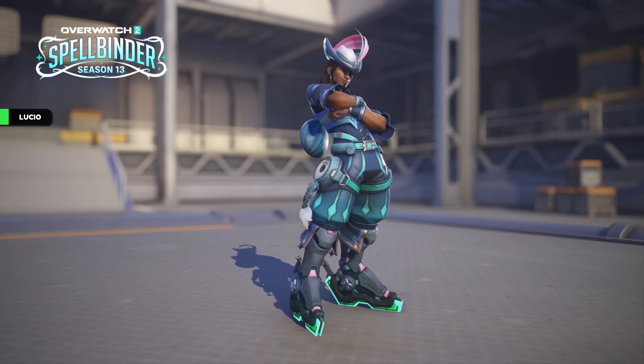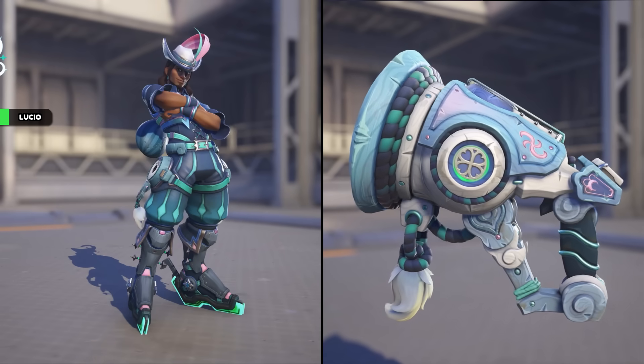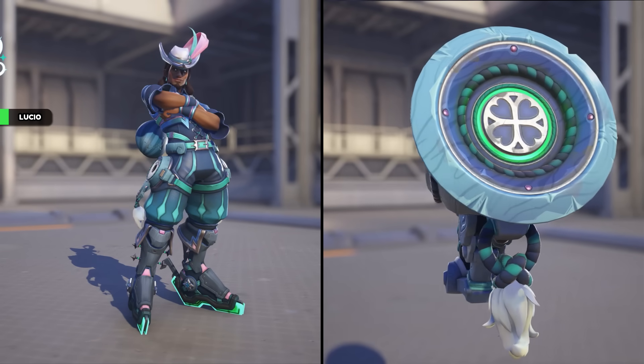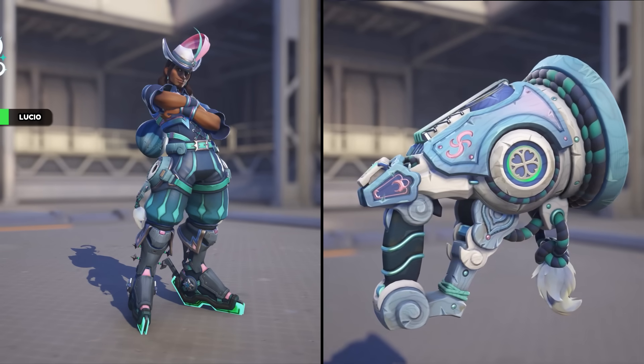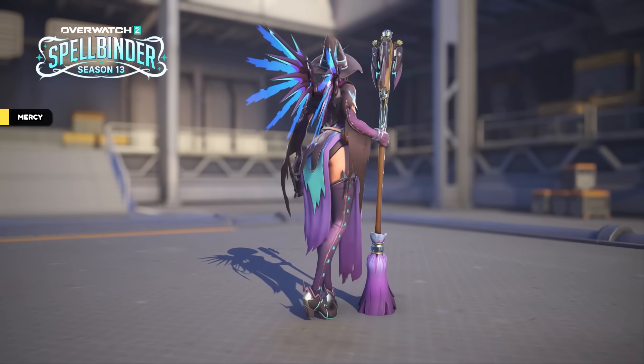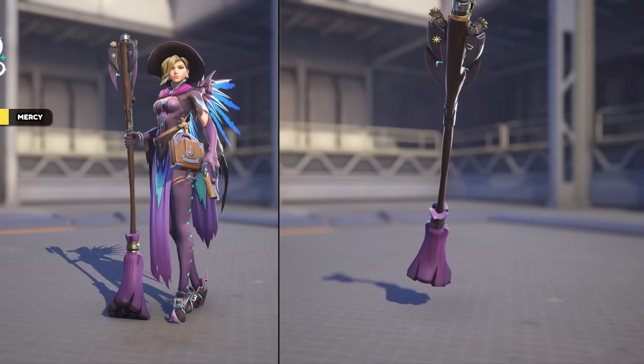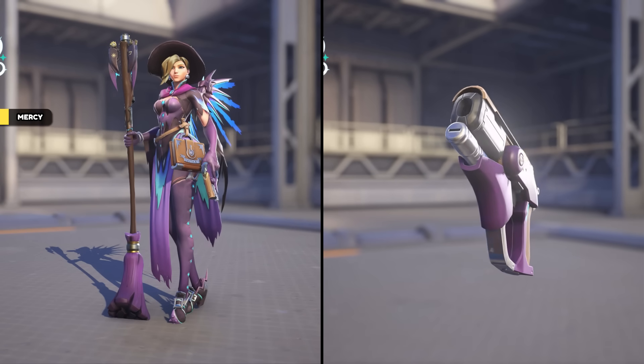Lucio has a legendary shop skin called Poet, which is a recolor of Bard, which we saw back in Season 5. Decent color scheme, overall nothing too special, and here is the weapon for it. Mercy has a new variation of Witch called Conjurer, making it the second recolor after Mage. This has a purple color scheme with some really nice blue accents, including the wings. I also think the hair is a bit darker than normal.